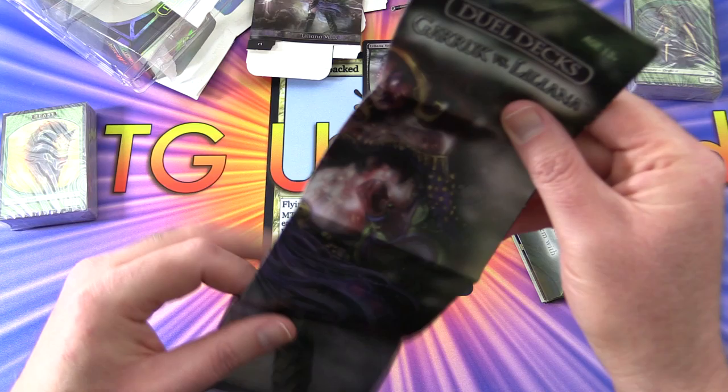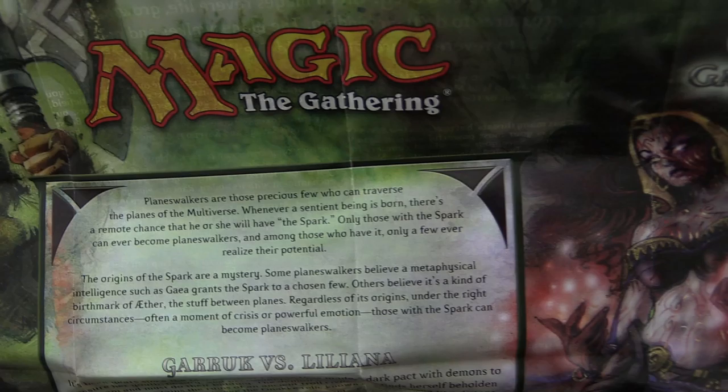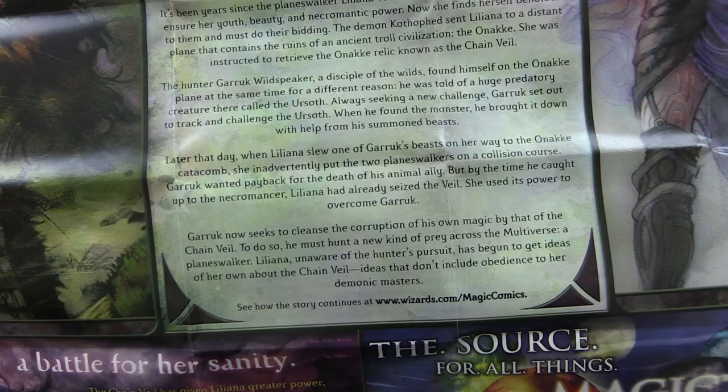So what do we have here? Nice poster - this is larger than usual. Planeswalker game rules, planeswalker abilities, and fighting a planeswalker. A whole bunch of info there. And this is Garruk versus Liliana - so they are talking about planeswalkers and this deck in particular, a bit of backstory there. Very curious about the lore myself.